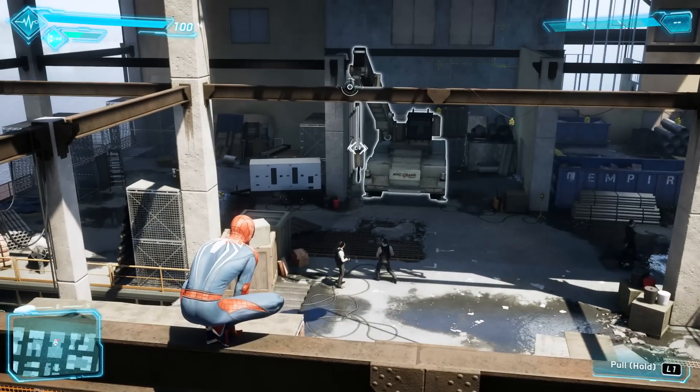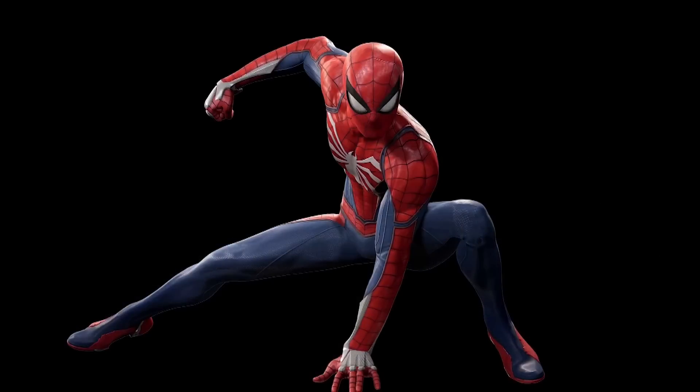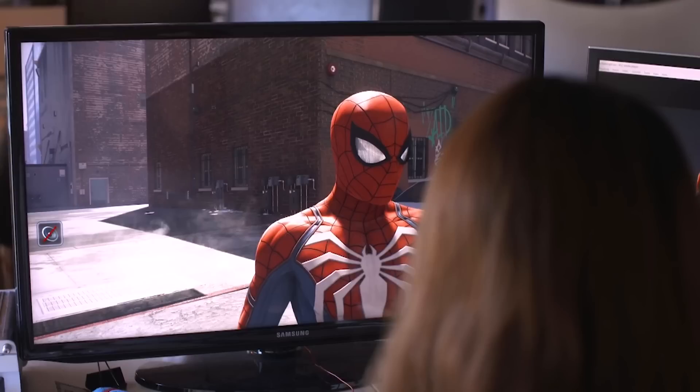We saw with the trailer, the demo, the D23 behind-the-scenes trailer, and that really high-resolution screenshot of Spider-Man — that's not concept art or CGI, that's the actual in-game graphics. That really cool up-close high-resolution image, and the behind-the-scenes part where the animator is at the computer and you see the close-up of Spider-Man standing still — that looks incredible. You can see the eyes and the texture of the suit looks super vibrant and pops out.